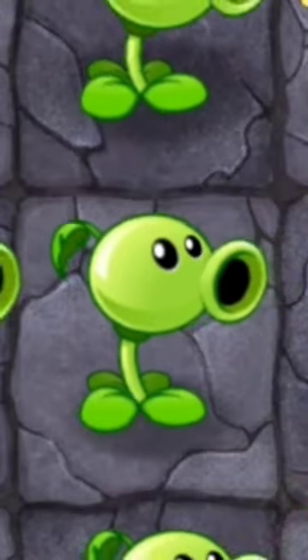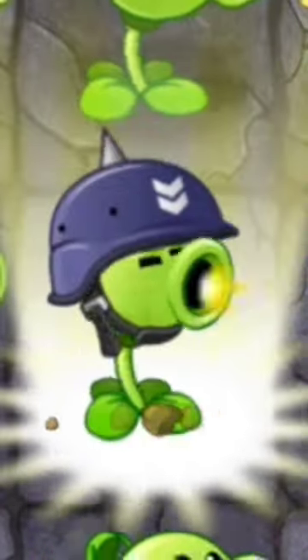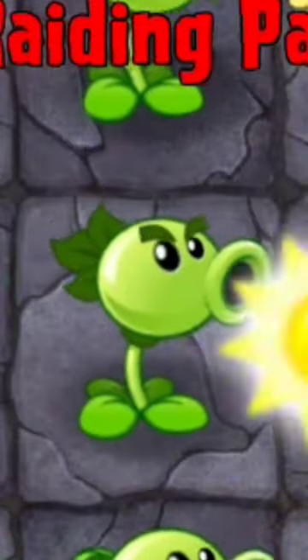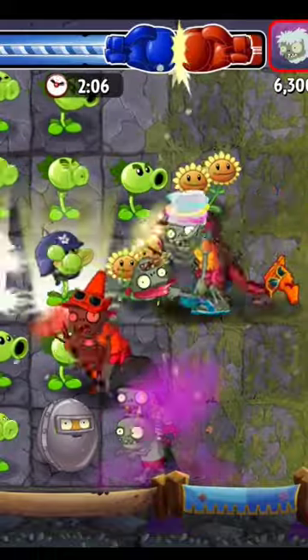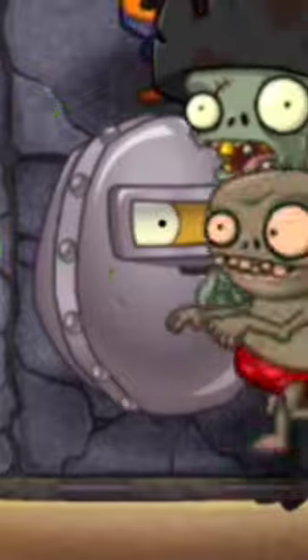As for the peashooters, you'll be digging them up and then replacing them with either a repeater or a peashooter if you're low on sun, which will give them the powerup automatically. So you can fend off zombies so much more efficiently. And the powerups make walnuts increasingly more useful.